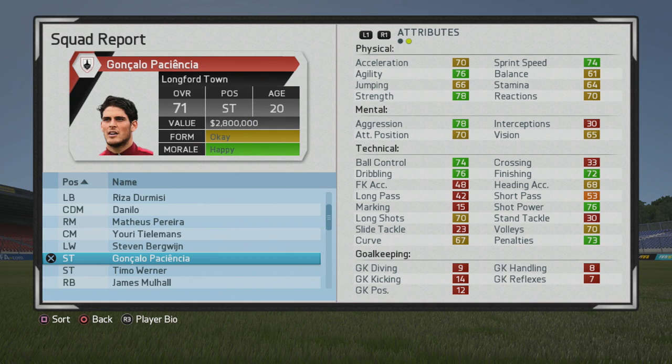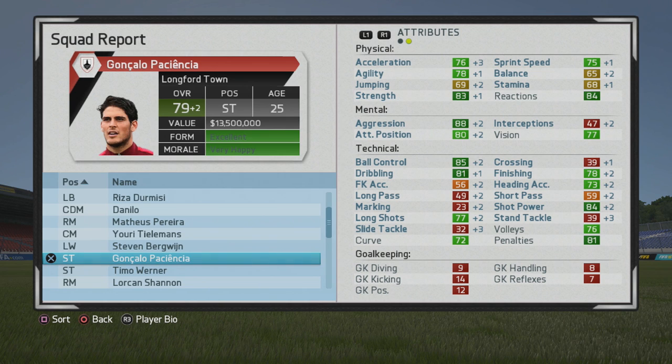It looks very solid as his base stats — solid physical stats, good agility, good strength. It looks like you'd probably get that agility up even more, which really complements his skill moves. Ball control, dribbling, and finishing are all very good at the moment too. So it looks like a solid striker who certainly has the ability to develop into an even better, lethal one. You can see a nice mix of strength and pace, and his ball control and dribbling are very good here in 2020 as well.